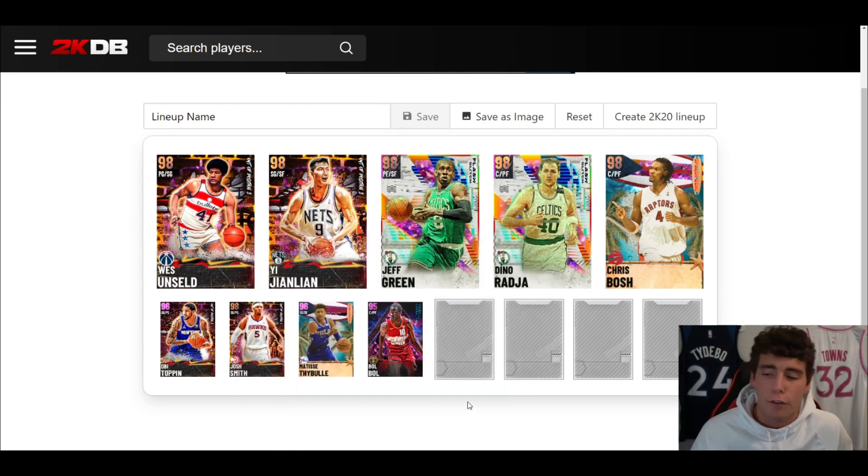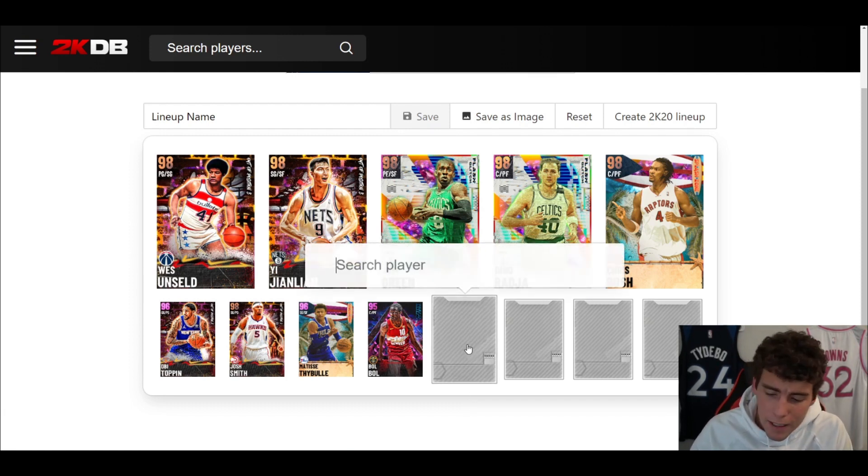The most expensive player on this squad is the Pink Diamond Bubble at 25,000 MT. The Dark Matter is better, but Pink Diamond Bubble is still incredible. Movement-wise you're not going to beat what Bubble gives you. The Brook Lopez base is one of the most overlooked bases in 2K — that release is so easy to time and green. Bubble's upper is Karl Malone's and it is very smooth. At 25,000 MT it might seem expensive for a Pink Diamond, but trust me, he is more than worth it.